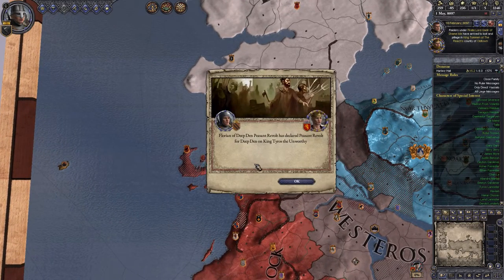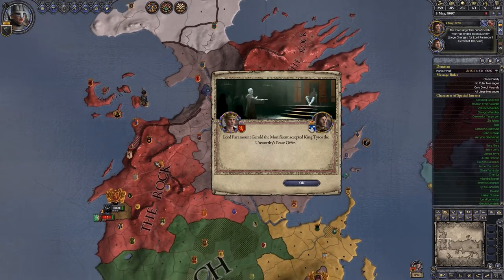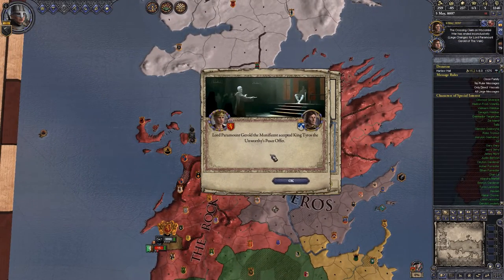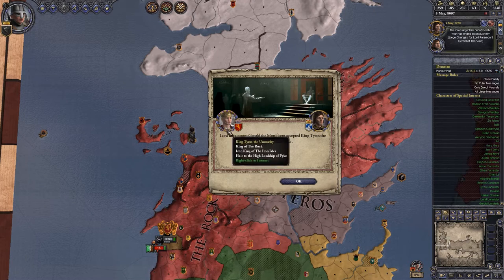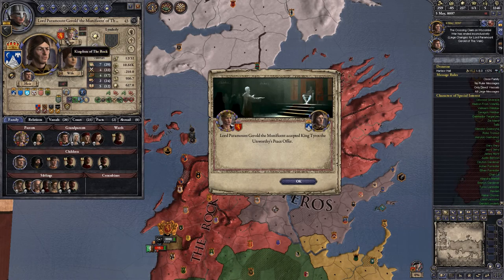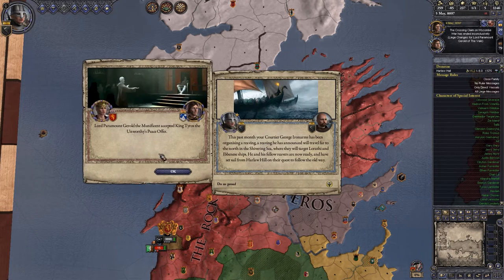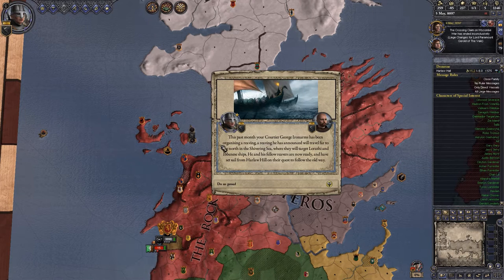We can't be having that. There's a peasant's revolt on Tyrosh the Unworthy — I was wondering why that wasn't happening. Lord Paramount Gilwood the Magnificent has accepted King Tyrosh the Unworthy's peace offer, so he is now Lord Paramount underneath our liege, who now has a lot more troops and a lot more land.